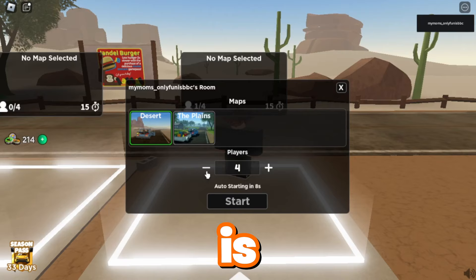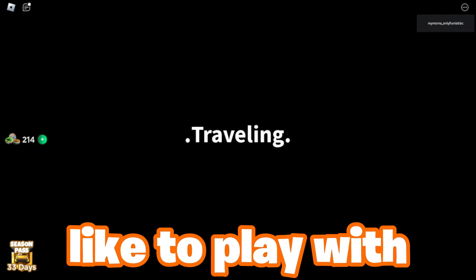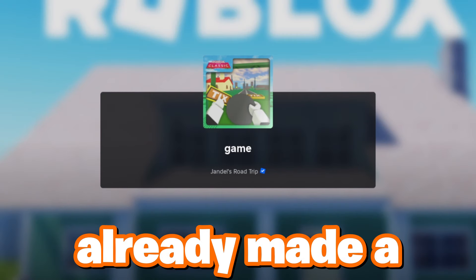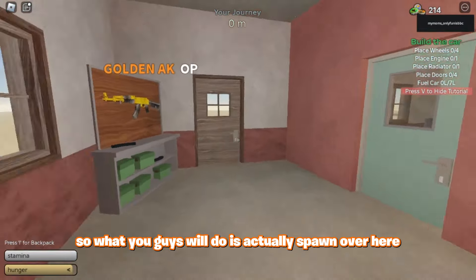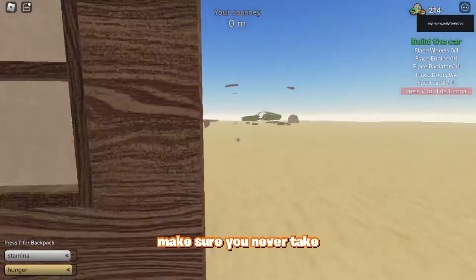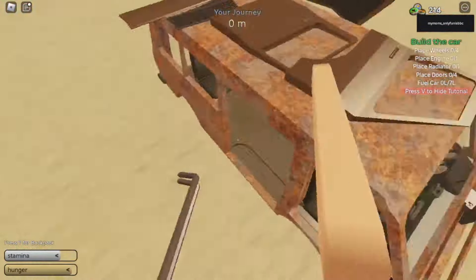The first thing we're going to be doing is selecting the mode you want to play. I'm going to be doing a tutorial in desert because that's something most people like to play with. But you can apply this to planes too — I already made a planes guide, it's in the top right corner. What you guys want to do is actually spawn over here. You don't want to go over to the front to build a car. Make sure you never take the car — the car is literally the worst. It goes the slowest and it's just the worst.